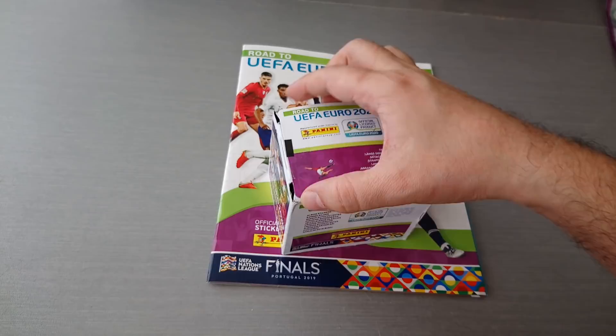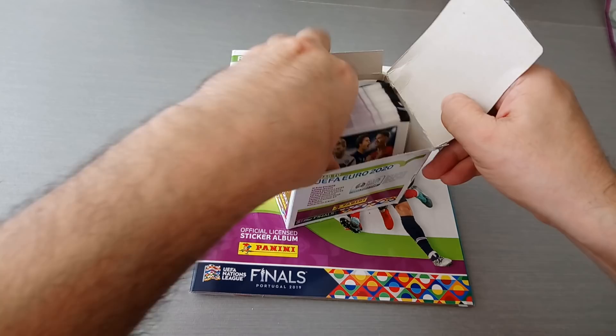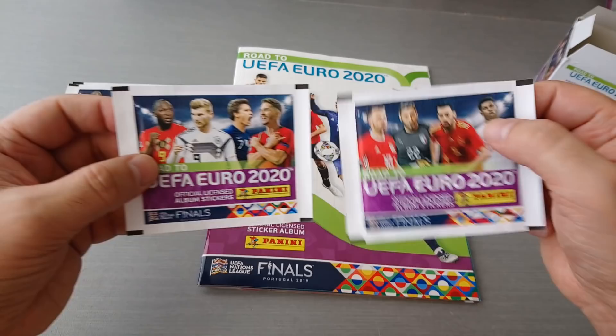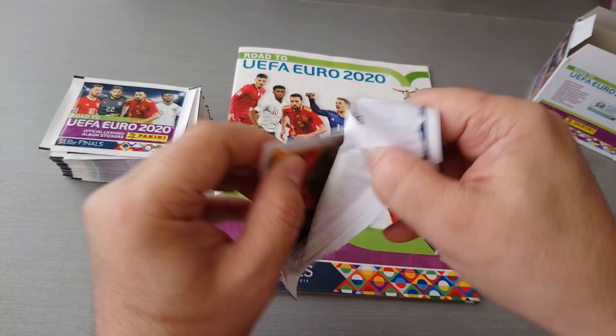I've got the album which we've opened on the channel for the starter pack, the UK starter pack. We've reviewed that already. Now we're going to review a full box and see how it goes. Here's all the packets. And as we saw, there's two kinds of packets: Rashford, Busquets, Donnarumma and Ramsey. We've got Silva, Griezmann, Werner and Lukaku. Let's start opening and let's have some fun, guys. Enjoy the collection and enjoy collecting cards or stickers.